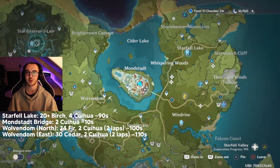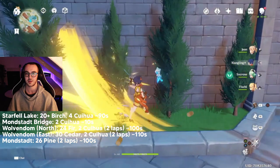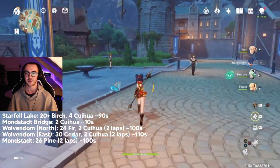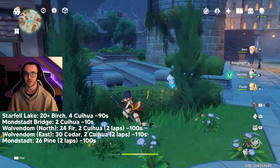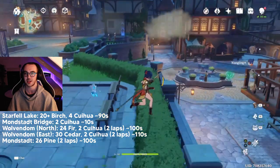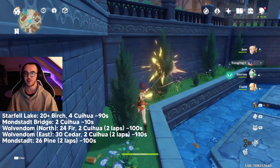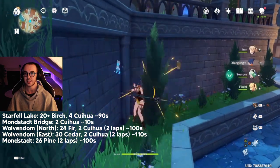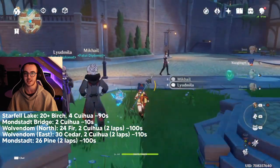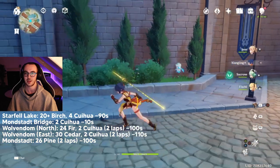Next up we're at the central teleport in Mondstadt to get some pine trees. When you spawn in, look behind you — there are four trees right there. Farm them up quickly, grab any bird eggs, then there are two over here and another five or six just beneath us. It takes around 90 seconds to do this lap, then you just jump back up and start at those four trees again. Once you've done the lap they'll have already respawned, giving you more logs.